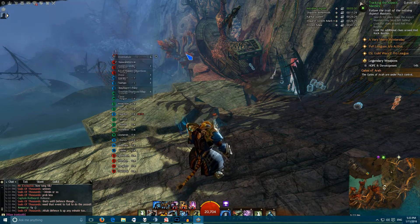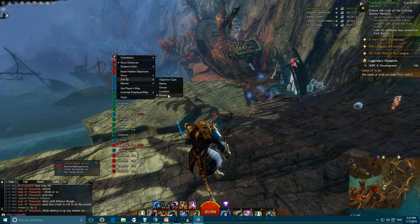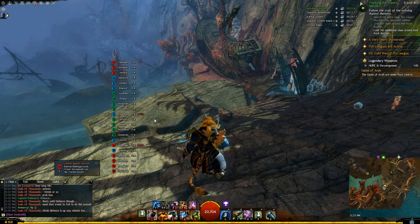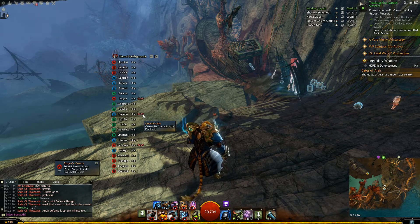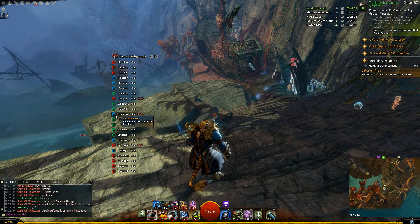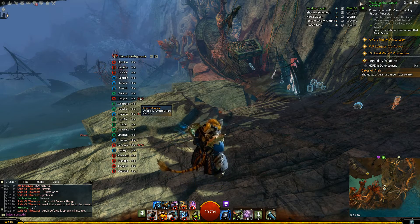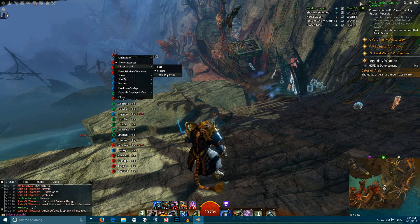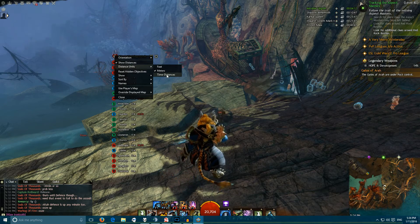You can show or hide hidden objectives and have it sort based on how far away you are, so it will actually reorder the list based on which one is closer to you. This number here is the invincibility timer on the objective — the unit you need to kill to be able to capture that location. So it's essentially a 'you can't capture this until this timer is done' timer.